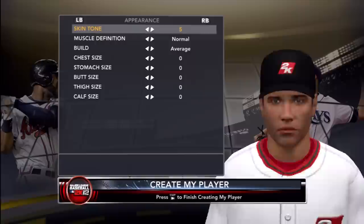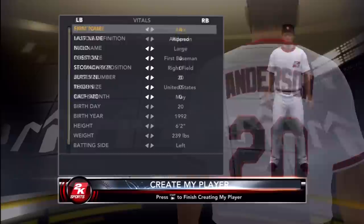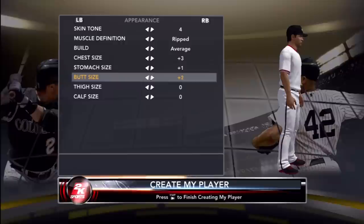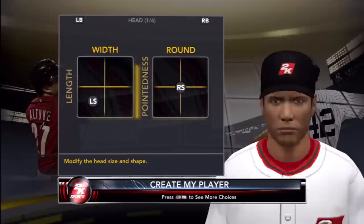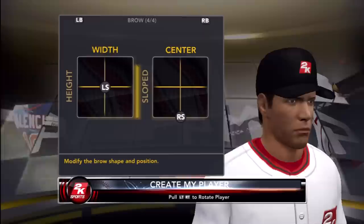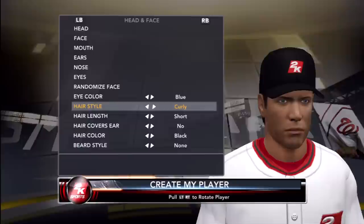My skin tone I made four. I'm going to make him large, a little stocky so I can hit homers. Chest size three, stomach one, butt size one, thigh size seven, calf seven. For the head I made it a little longer and thinner, made the back a little longer, and gave him some chin fat so he actually looks human. I didn't really find it necessary to change the brow.